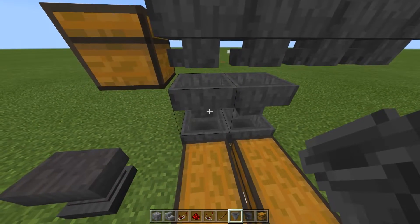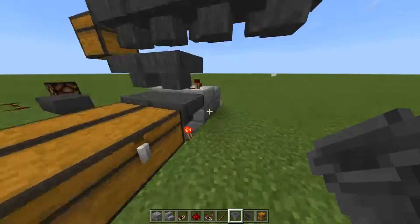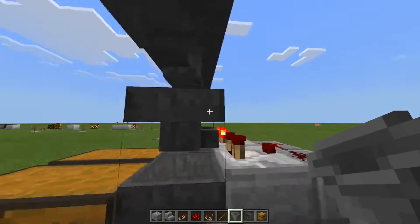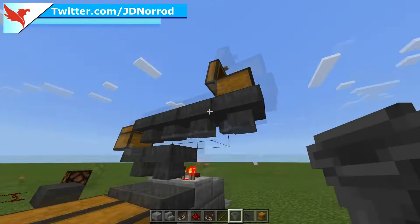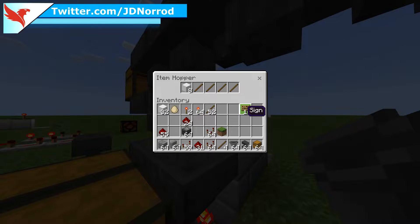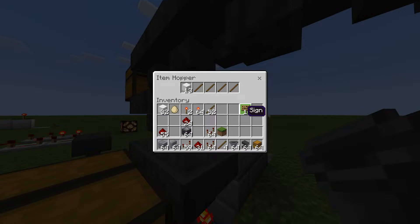Once you have all of that, right-click on the hopper pointing into the comparator. Take your unique renamed items and fill up slots one, two, three, and four, then place whatever it is that you want to be filtered. You need 18 of the target item, but you can start with at least one. For example, if you want to filter diamonds and you don't have a ton, you can start with just one.